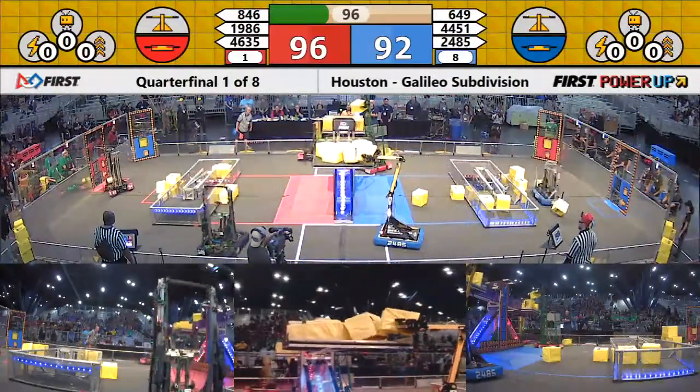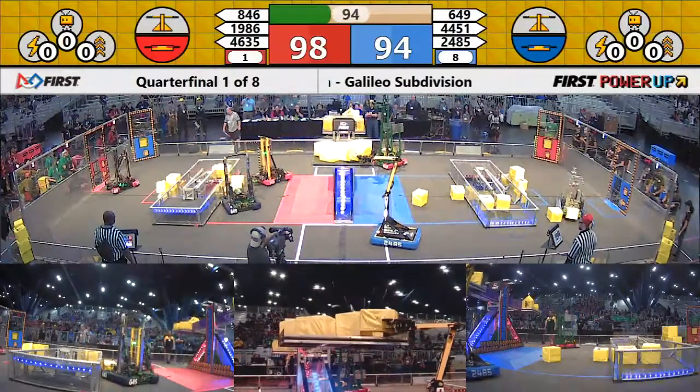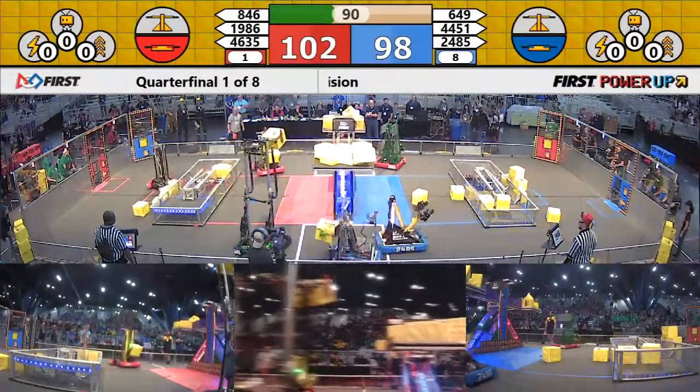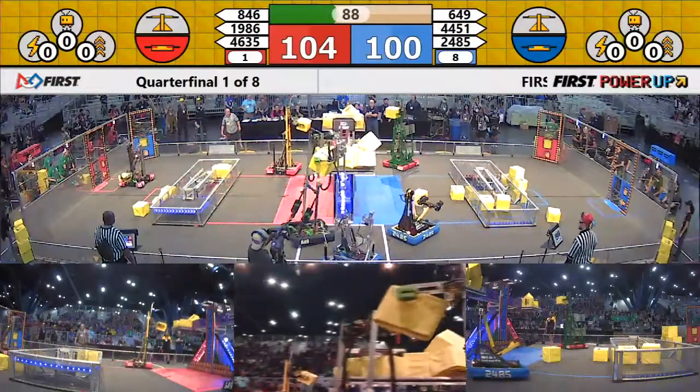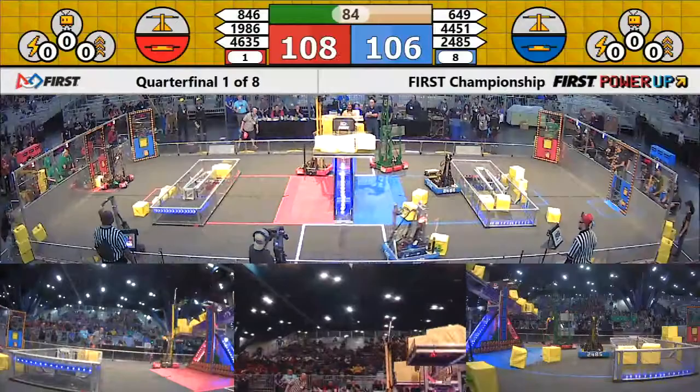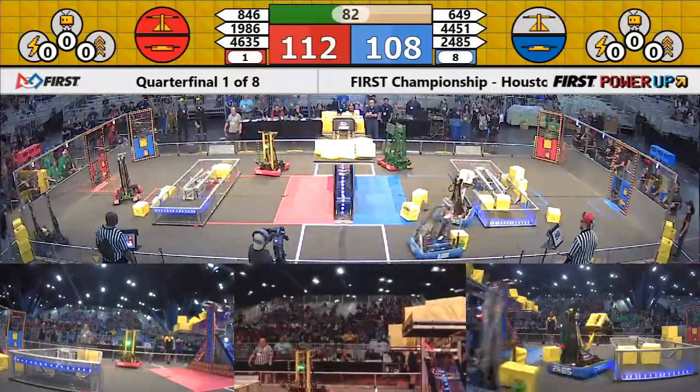94 to 90 — a close match, a minute and a half to play. The scale is now neutral. That's going to change very quickly. Blue takes it. Red's going to try to answer. Now Red has the scale. Back and forth it goes.